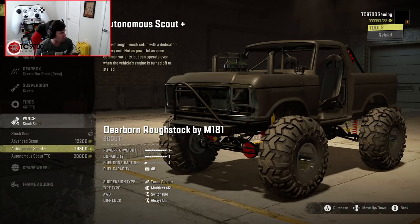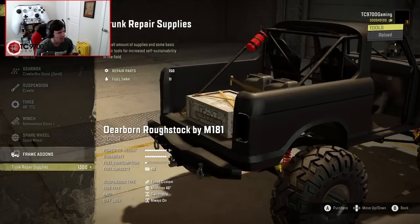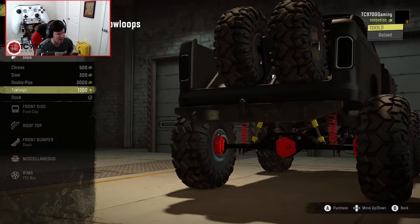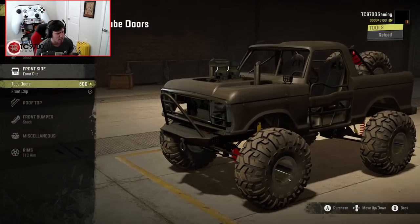Let's go with the Autonomous Scout Plus. Spare wheel-wise, I think we're going to go with a pair of TTC tires in the back. We're not going to do the truck repair supplies. Rear bumper — I think the stock one is just about where it's at.